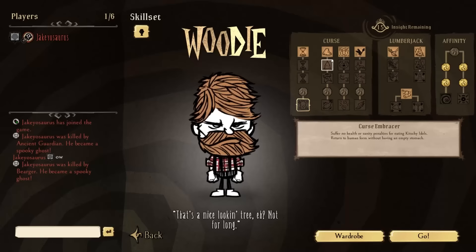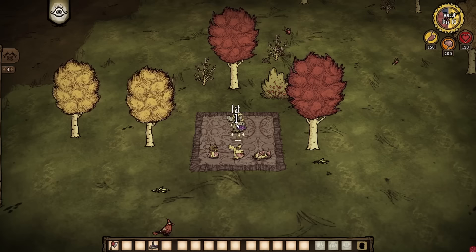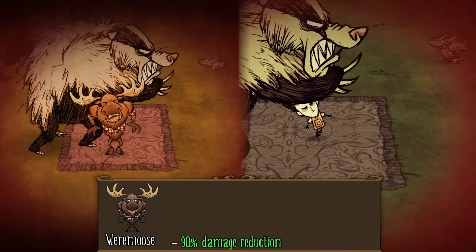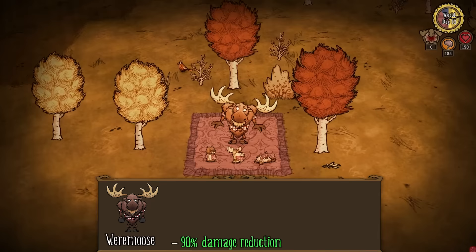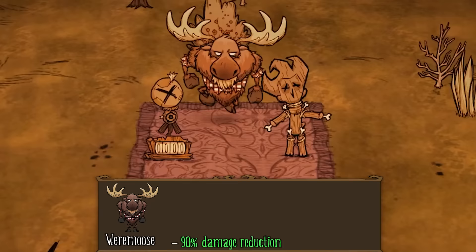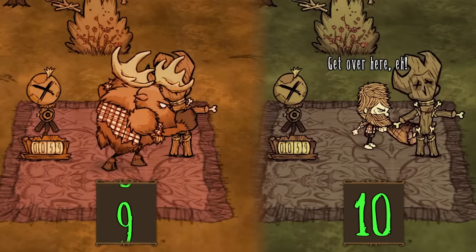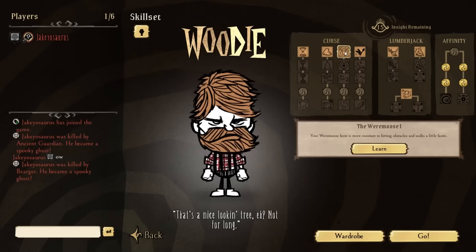In the skill tree section we will discuss how the werebeaver has improved with its skills, but that's not till later. Next is the weremoose — the combat transformation — which has a massive 90% damage reduction, equivalent to a thulecite body's damage reduction, except the moose's damage reduction has infinite durability until you transform back. The moose deals 59.5 damage per attack, but its attacks are slower than a normal player, attacking at a rate of 1.75 times per second. Normal characters, including Woody, attack exactly two times per second. So the moose's DPS is 12.5% less than Woody using a ham bat, but the skills later on will change this.